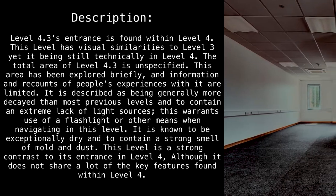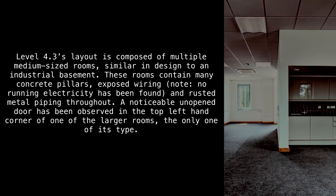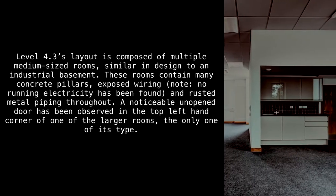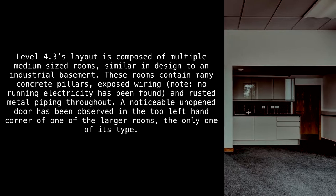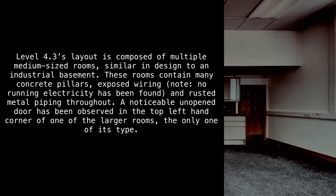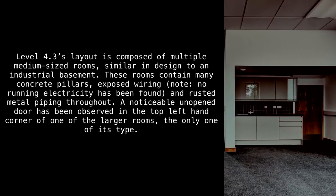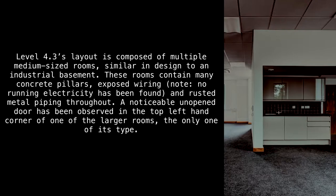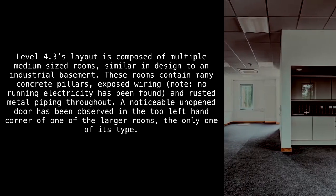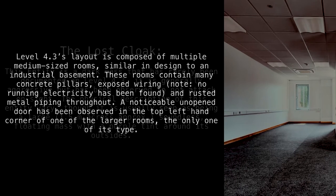This level is a strong contrast to its entrance in Level 4, and does not share many of the key features found within Level 4. Level 4.3's layout is composed of multiple medium-sized rooms similar in design to an industrial basement. These rooms contain many concrete pillars, exposed wiring — note: no running electricity has been found — and rusted metal piping throughout. A noticeable unopened door has been observed in the top left-hand corner of one of the larger rooms, the only one of its type.